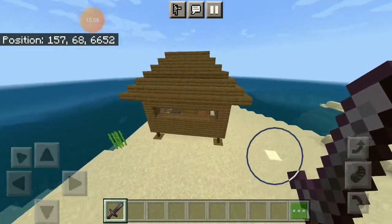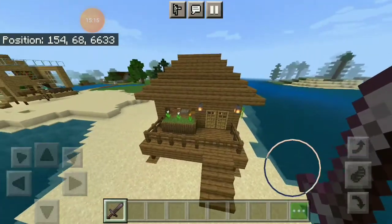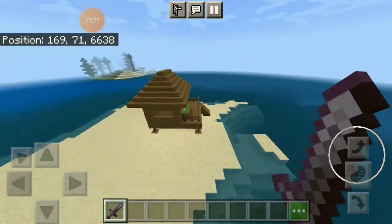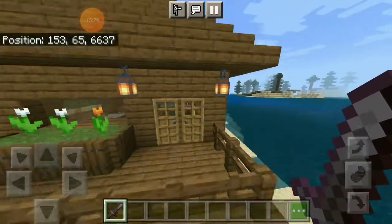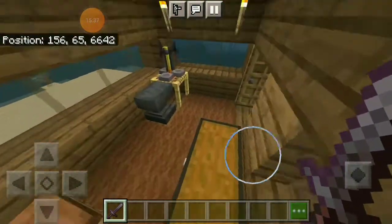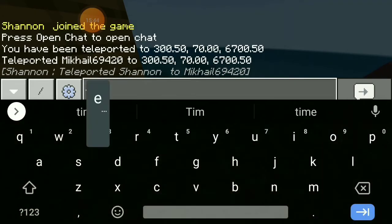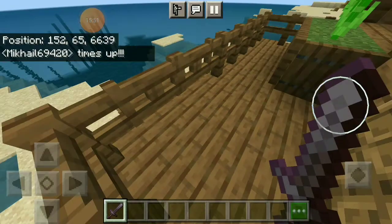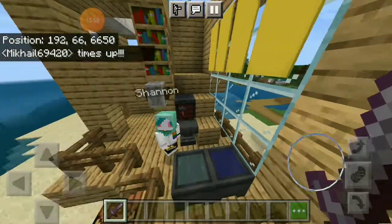If you like it, please leave a thumbs up! So this is gonna be my house — I'm gonna spin around so you can see it a little better, and here's the interior. I hope I added a nice transition there. Time's up — let's put some exclamation marks. Yeah, time's up!